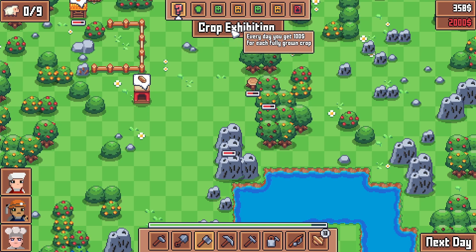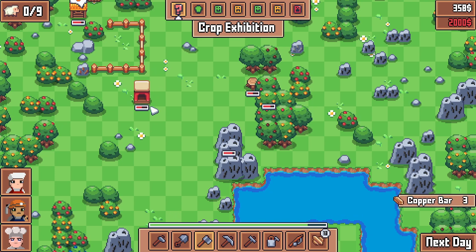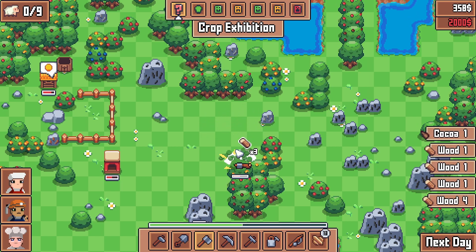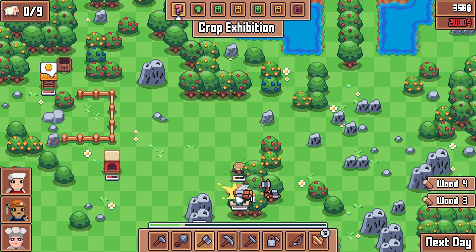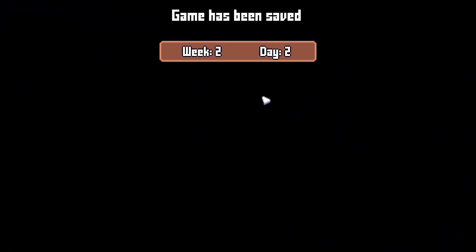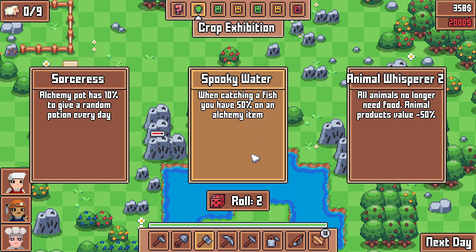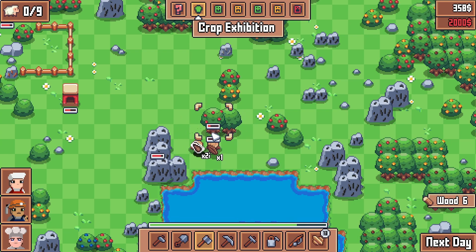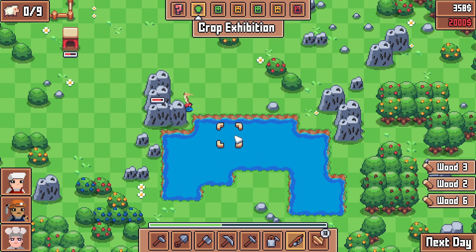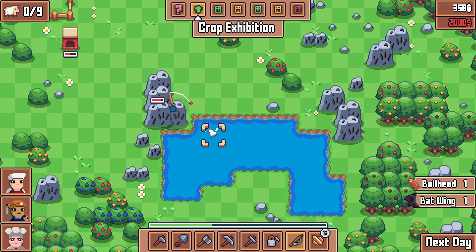Get a lot of wood — there's no such thing as too much wood. Spooky water upgrade: when catching a fish you have a 50% chance of an alchemy item. That sounds great! After this we're going to go and do some fishing. Just get all the wood. Let's see the alchemy items — rat fur, wow, kind of spooky. Bat wing — how did you get this stuff from the water?